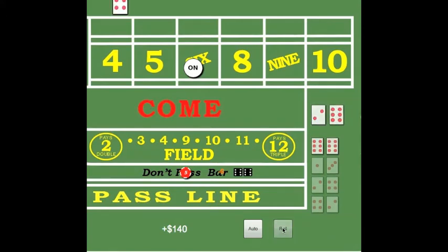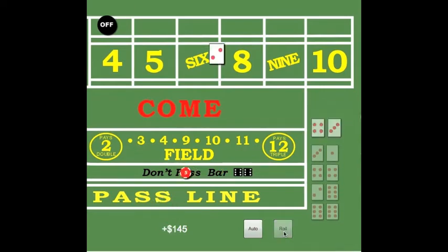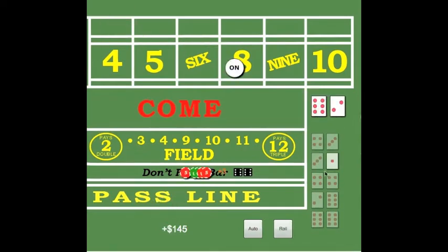Take the pass line odds. There's only 3 in the window — we're still not going to lay it. We won a little bit, but we didn't lay odds. The count wasn't good. Here, the count's good — only 1 ace in the window against an 8. Lay it.